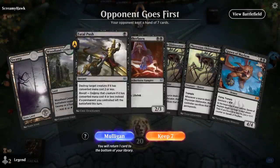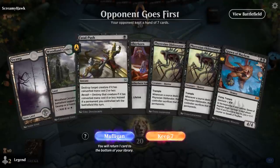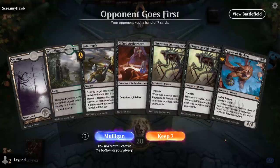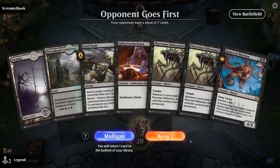We're on the draw. This hand is a little bit on the slow side with double Obliterator and no third land, although Fatal Push and Aetherborn can keep us alive against an aggressive deck. And Aetherborn is pretty good at getting in damage to enable Spectacle for Spawn. I'll try it.